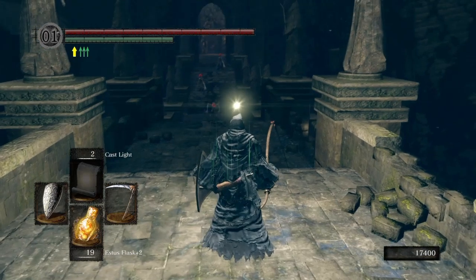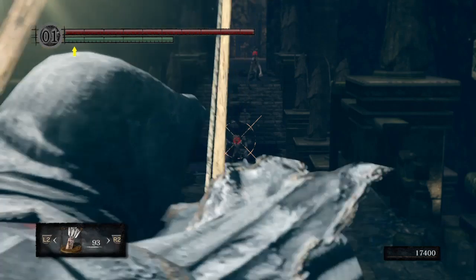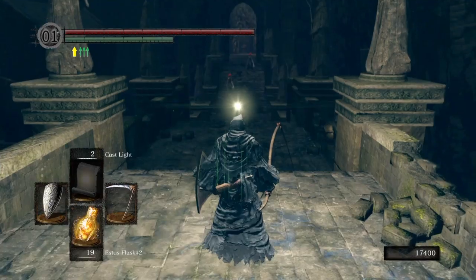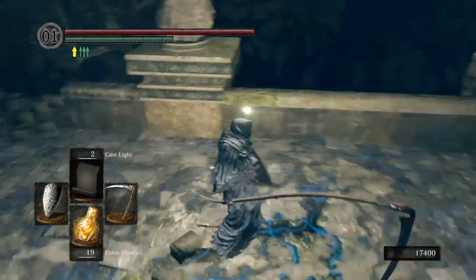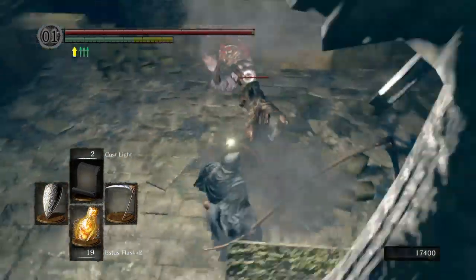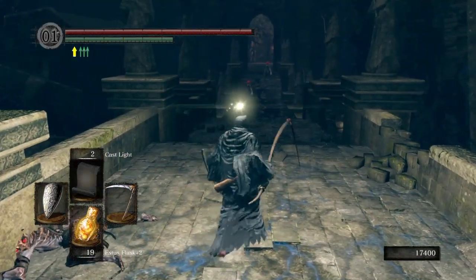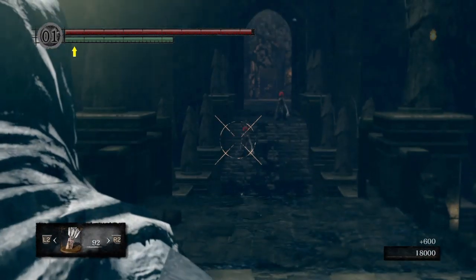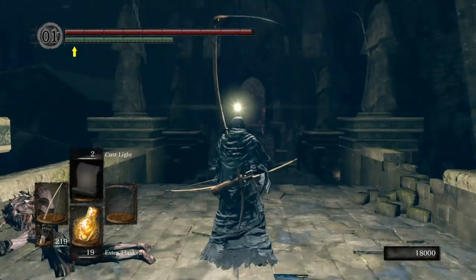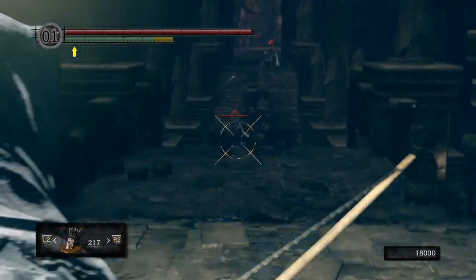Now we're going to head forward into the level. I think we're done with the Cast Light stuff. If you run straight ahead into that, you're gonna die. I think I died a couple times trying to get a little bit too close before I was ready to capture. Look at these sorcerers — there's two right there. They're super powerful, more than you've been facing up to this point.